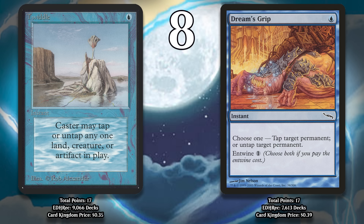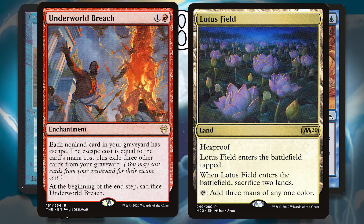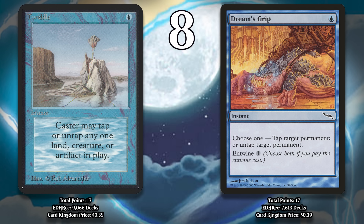Even though Twiddle is the much older card and has had tons more time to put up points, it didn't put up any top finishes until it started to see play in Modern in 2019 alongside Dream's Grip. These decks, sometimes called Twiddle Storm, look to repeatedly untap Lotus Field to cast a whole bunch of cards, including those in your graveyard using Underworld Breach, which lets you twiddle twice with these two cards. Eventually you draw your whole deck and win with Thassa's Oracle. Twiddle and Dream's Grip are both still gaining points in Modern right now.